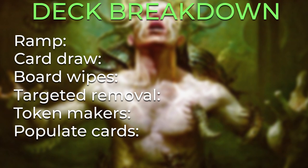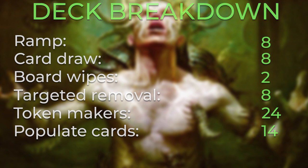Inside the pre-con there are eight ramp cards, eight card draw spells, two board wipes — which is pretty low, so we'll want to add more — eight targeted removal spells, 24 token makers, and 14 populate cards. Based on that, we will want to lean towards making Gear'd our commander for this deck, because we want to focus a lot on making tokens and populating those tokens.